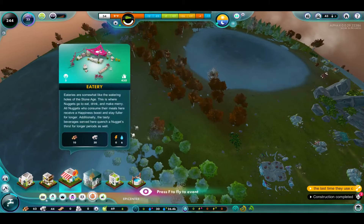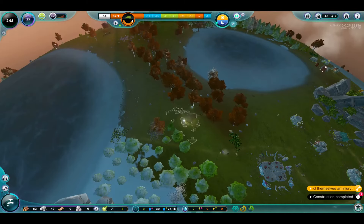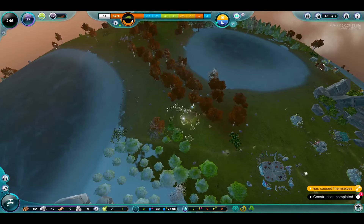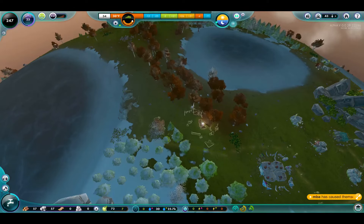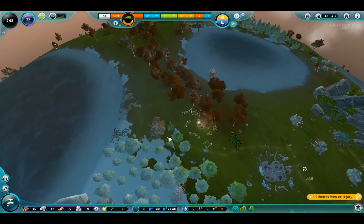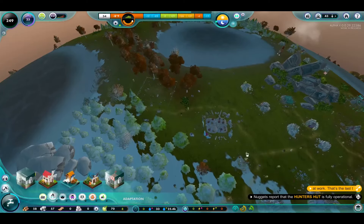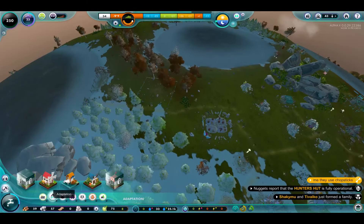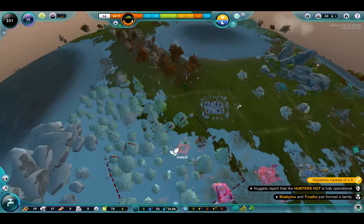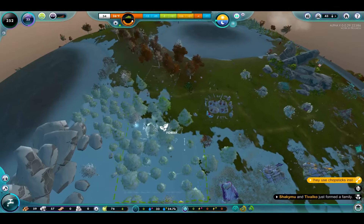While frozen lakes are fun to skate on, creator, they also prevent water pumps from working. Yes, we are quite aware of this. The eatery right here isn't bad, a little bit closer — I don't want it to wipe out that plant either. We'll do this here. Why is this flashing? The refineries are up — that's good. We'll go for a farm. A forest farm. Are we killing any natural plants? It doesn't look like it.